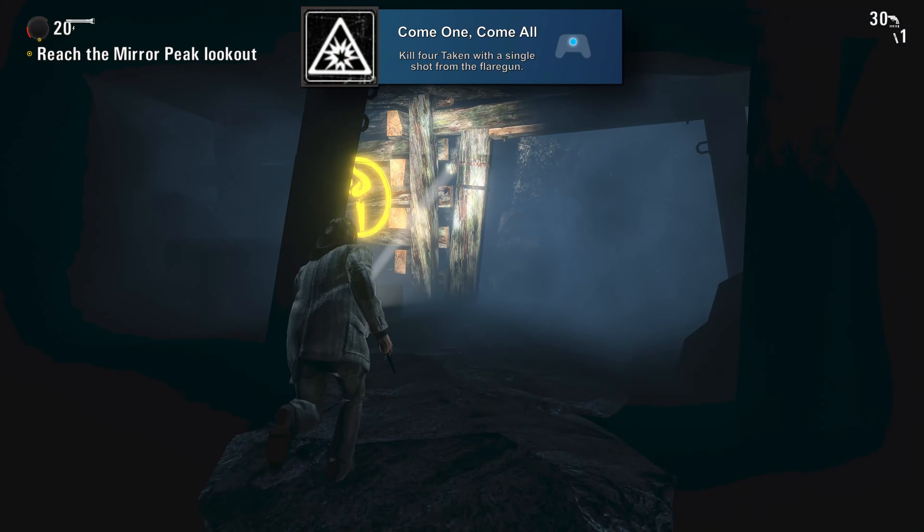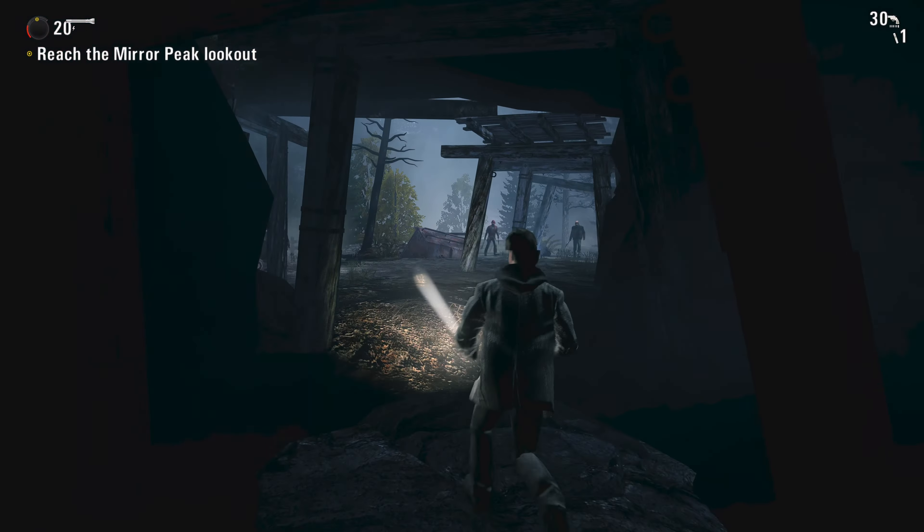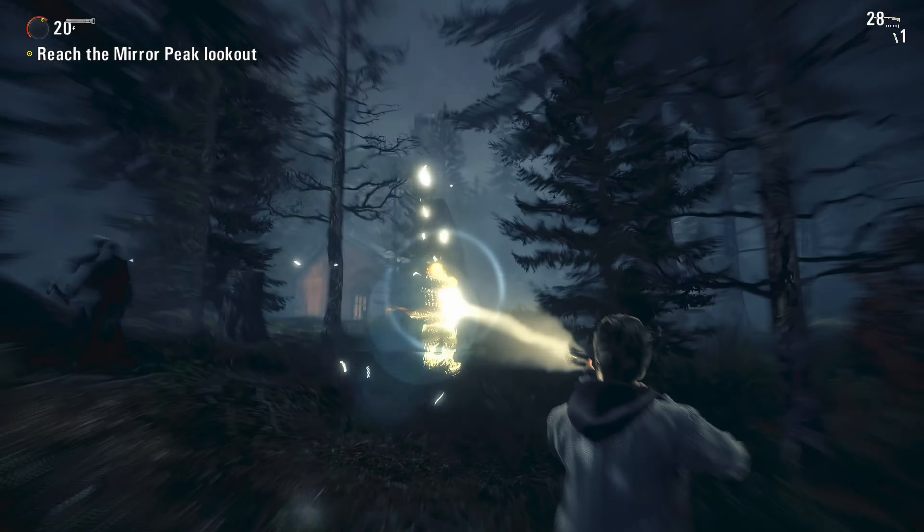Back, Back I Say is for saving yourself with a flare — basically as a few enemies are coming up you're going to want to whip out a flare as they're attacking and you'll get a nice slow-mo scene. Come One Come All is for killing four Taken with a single shot from the flare gun; just let a few Taken group up and then shoot a flare into them. Next is Two for the Price of One for killing two Taken with a single shotgun blast. You're going to want a little bit of distance and two Taken grouped up so your spread hits both at the same time.